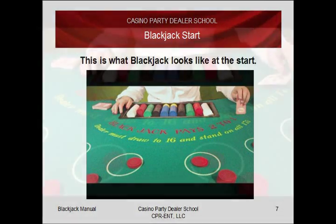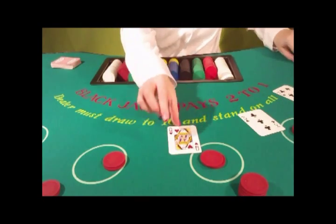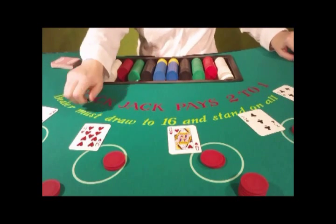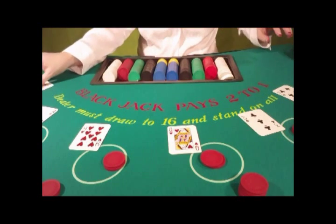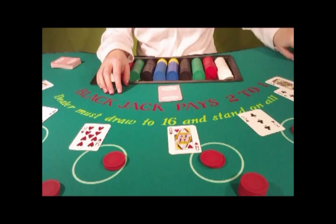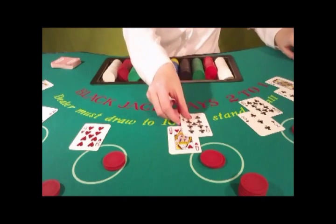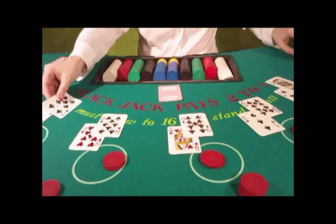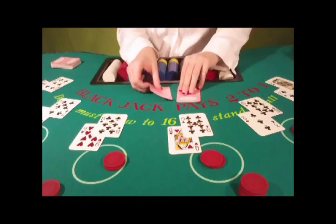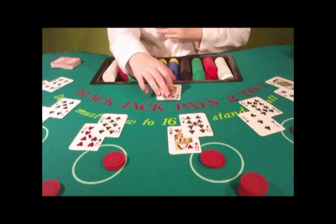Let's see what blackjack looks like at the beginning. The dealer is giving the players each one card first, going from left to right. Then they're going to give themselves a card, and then add another card on top of each player's cards for a total of two each. When the dealer has a face card showing, they double check for a blackjack. Nobody home.